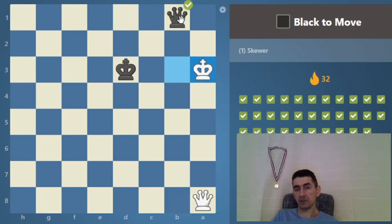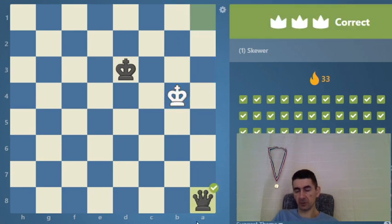Here comes the check forcing to the A file, and the skewer wins the queen.